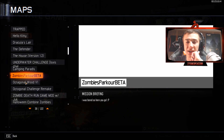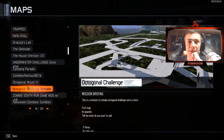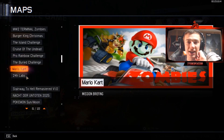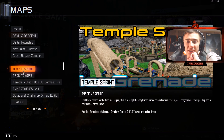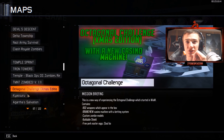Some good maps to start with: the Octagonal maps — Octagonal Wood, Octagonal Ascension, Octagonal Challenge. Those are pretty good starter maps. There's also some really good ones like The Walking Dead, MW2 Terminal Zombies, a Hijacked map, Curse of the Undead. Some I really like include Temple Sprint, which is kind of like Temple Run, and another Octagonal Challenge.